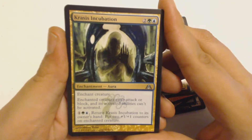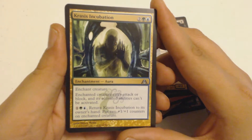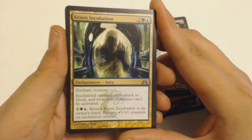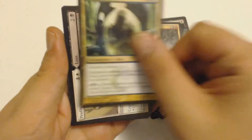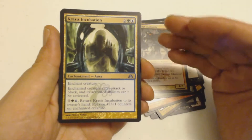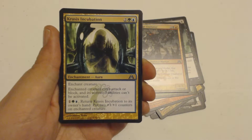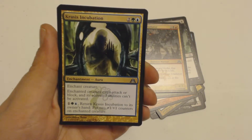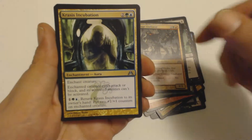That is a four-drop aura — enchant creature. The enchanted creature can't attack or block, its activated abilities can't be activated, and you can pay three to return it to its owner's hand and put two +1/+1 counters on the enchanted creature. This is good as a defense mechanism — if somebody doesn't have blue and green in their deck, you can use it defensively or offensively: keep putting it on and taking it off to stack a lot of counters on a creature.